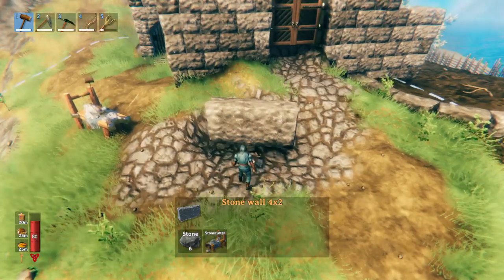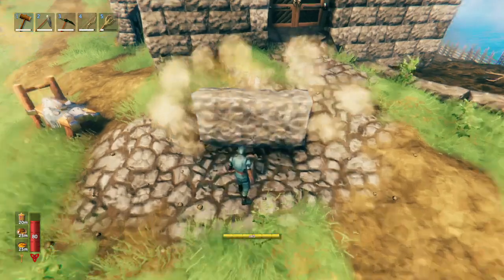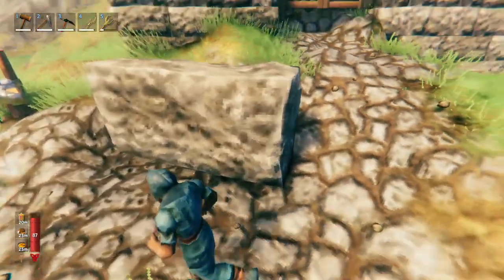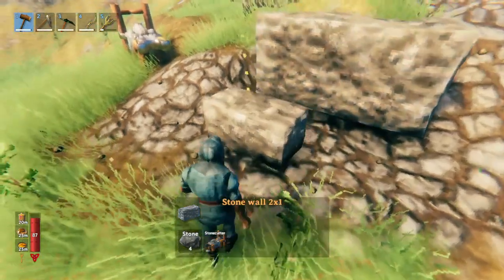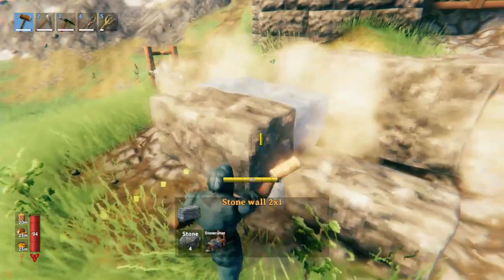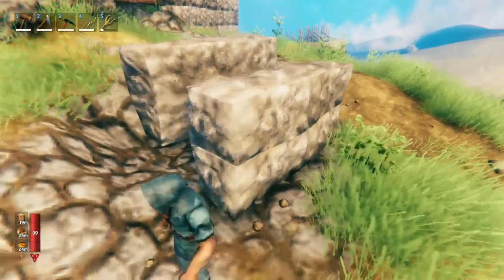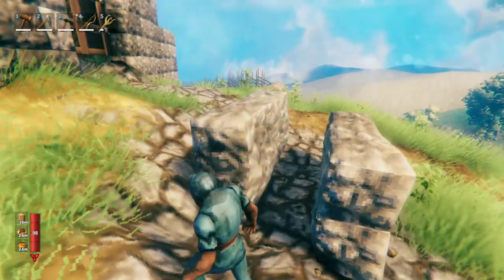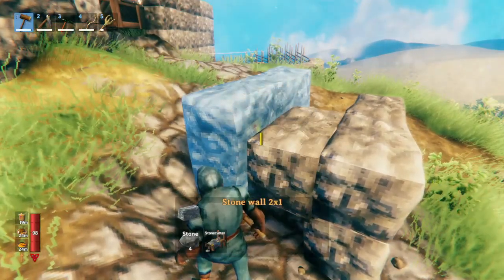Most of the time when people build with stone in Valheim, the average player is going to use this four by two stone wall. The reason for this is because this piece is pretty big and it only costs six stone. Compare that to this piece, which I like to use — this is four stone. So to make the same wall, this wall here costs 16 stone, whereas this one only costs six. You can see why it's much more common for people to build with this — they're trying to save their resources.